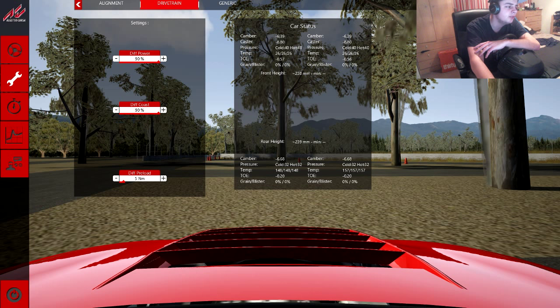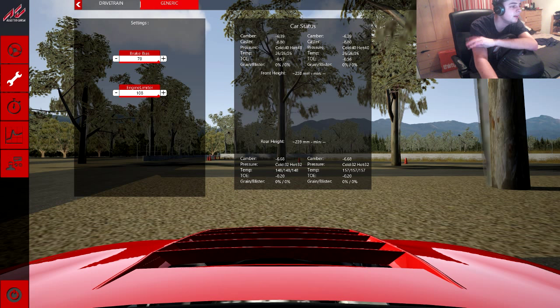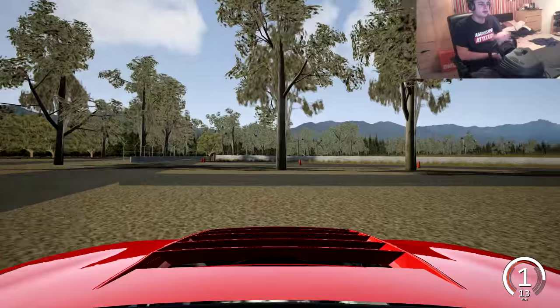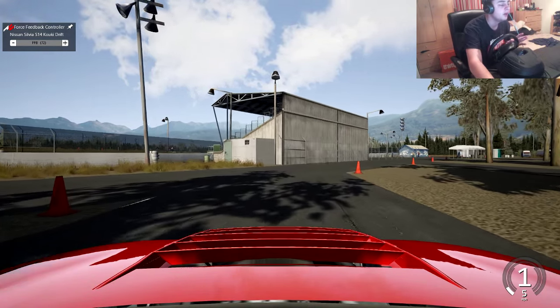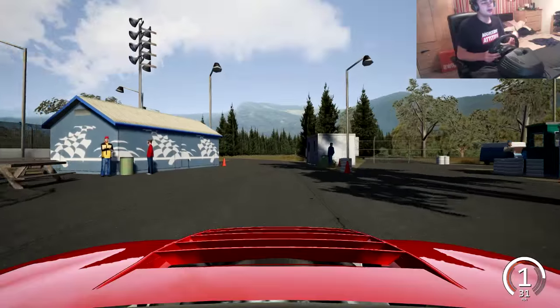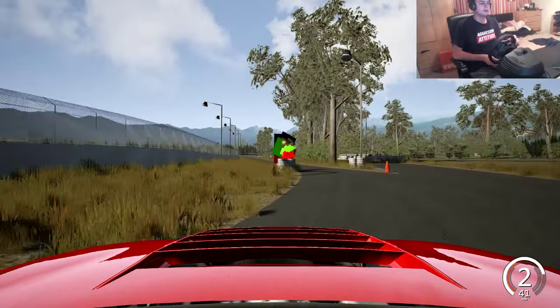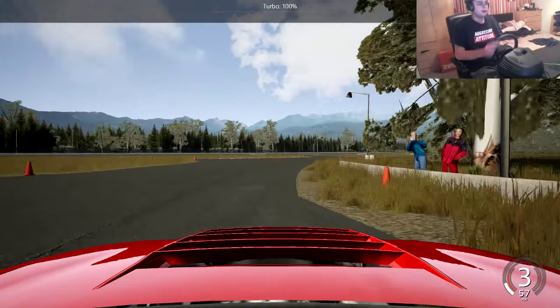Drivetrain is 90/90. I haven't changed the drift preload on this tune and it works for me so I don't see a need to change it. On brakes, max out both engine braking and I want as much as you can get. Also down the right side you have the force feedback — I've got mine at 72. If you like strong force feedback you can up it, completely up to you. Press 0 on your keyboard to get the turbo to 100%, that's key.